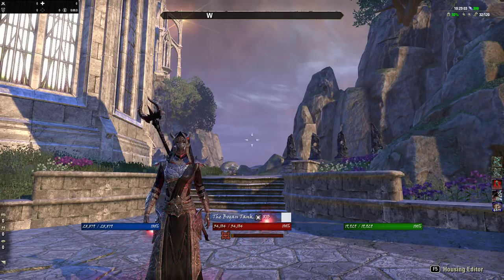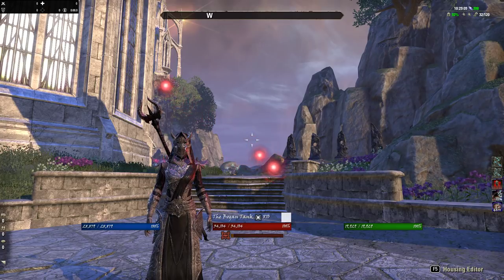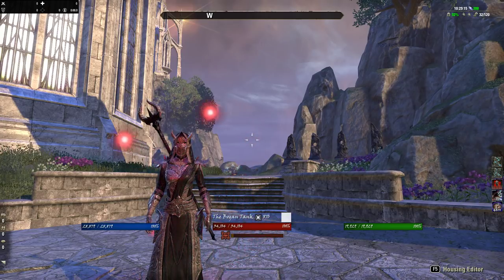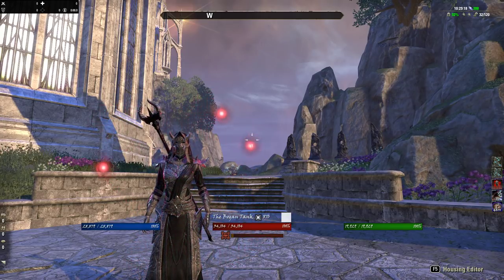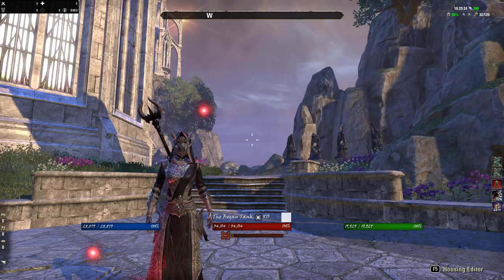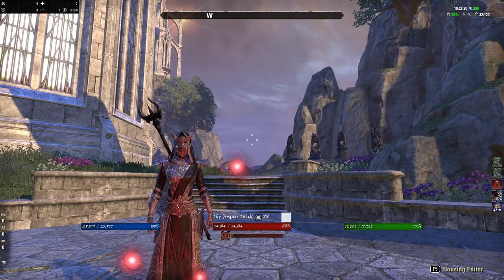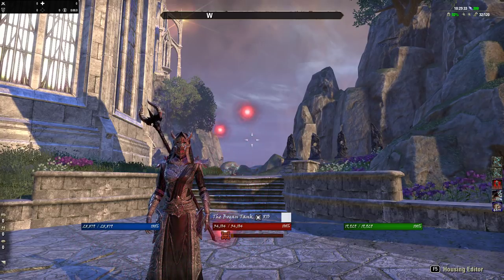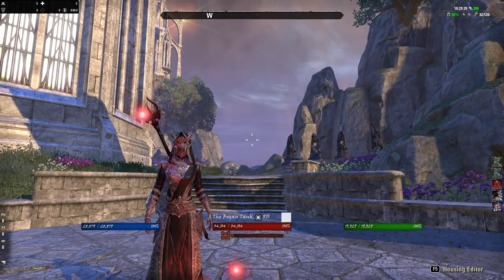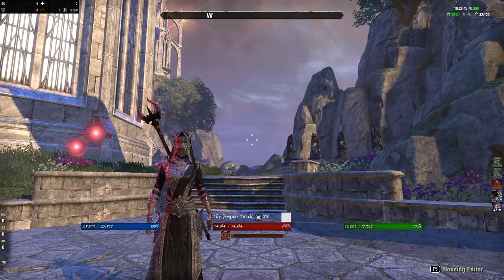There are a lot of tools in this game that allow you to create a character. There's your attribute points that you earn from level 1 to 50. There are passive skills and active skills that you unlock throughout your time playing the game. There is gear and different armor types, gear sets, enchantments you can put onto that gear, and traits that come with that gear — which you can also change. Everything you do to build your character has rules.